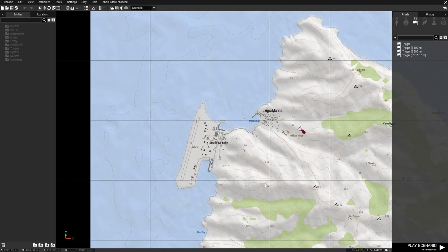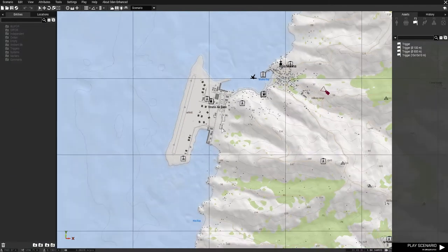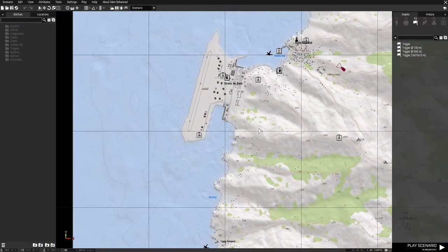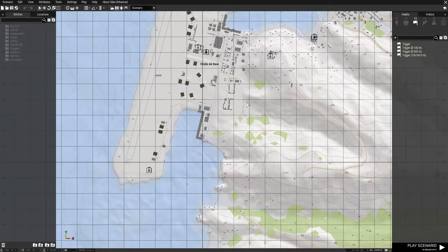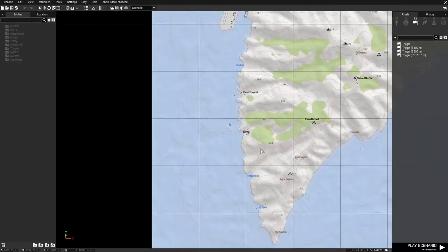Hi, Rod here. Today I'm going to show you a simple tutorial on how to use the cruise missile from the newly launched Destroyer USS Liberty by ARMA on the recent patch update.